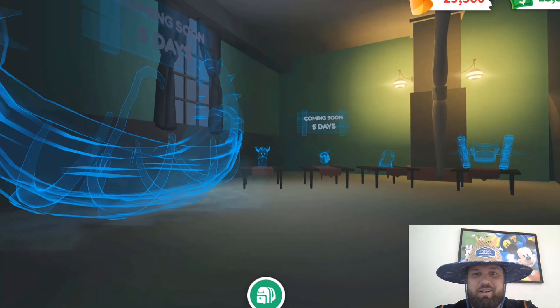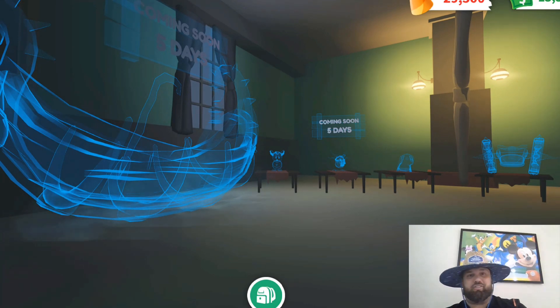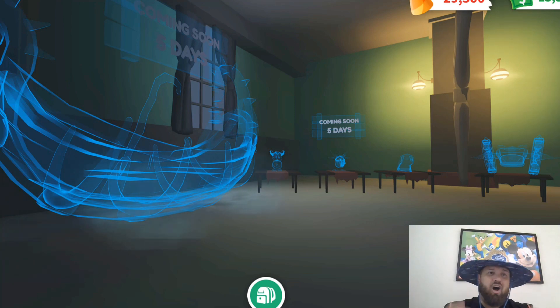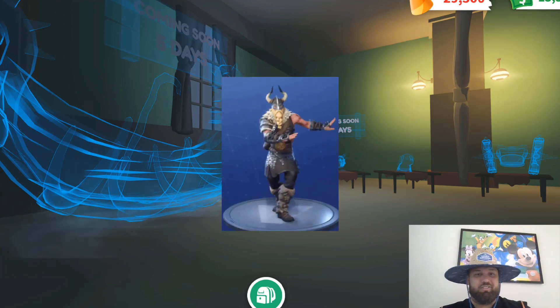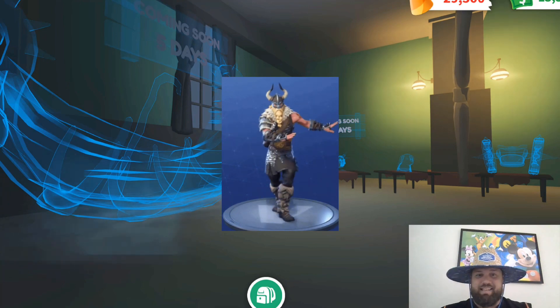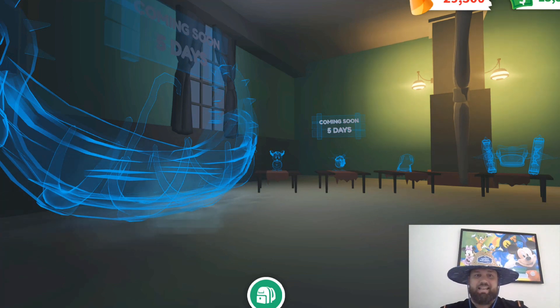We will start with the items that are coming in 5 days, which will be Thursday. Adopt Me releases all their new pets and updates on a Thursday. The first one is obviously a vehicle and it looks kind of like an old Viking ship — a Viking ghost ship or bone ship or something of that nature.